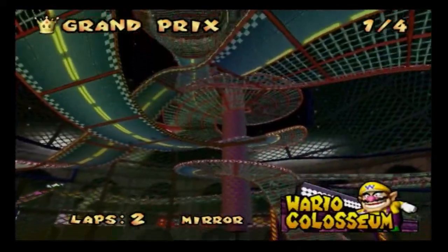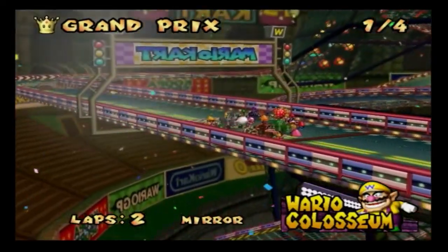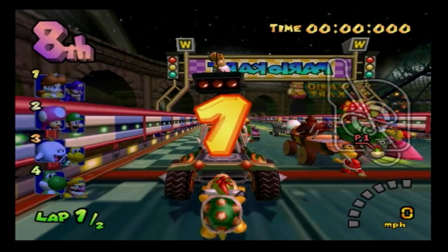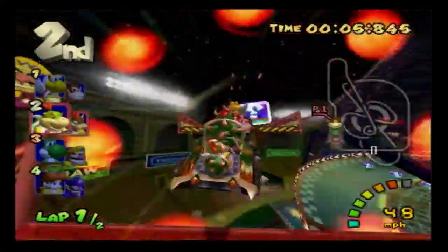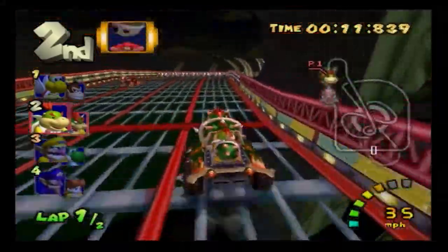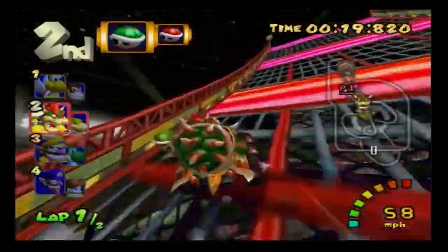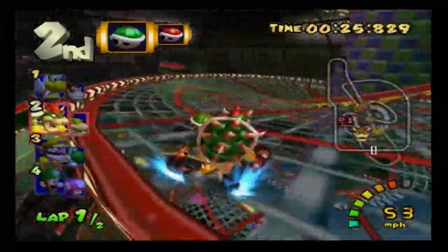Waluigi Coliseum. Let's do this. There's nothing to explain because I pretty much covered everything in the last engine class. Bowser and Bowser Jr.'s special item is the Bowser Shell — if they throw it, it will attack a lot of enemies, which is pretty good.